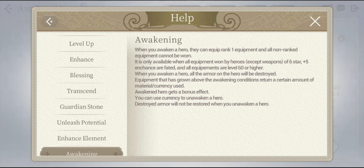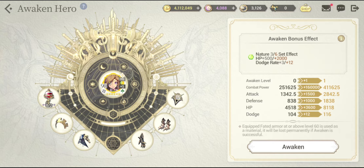There is also a currency you can use to unawaken a hero — yes, you can reverse the awakening. But I really don't know why you would do that. The stat bonus from awakening is just massive and humongous, you really cannot ignore it. Also note: destroyed armor will not be restored when you unawaken a hero. So while awakening returns your invested resources, unawakening gives no reimbursement — keep that in mind.